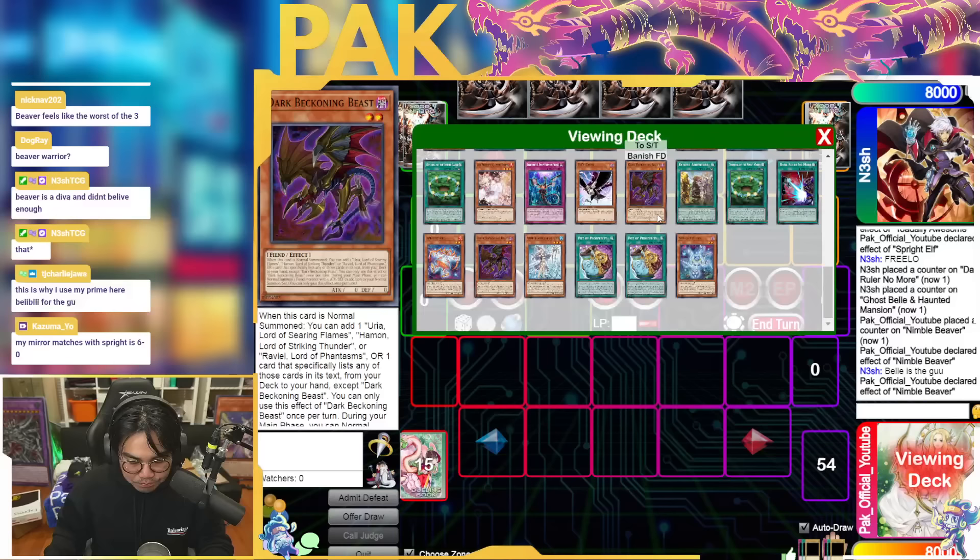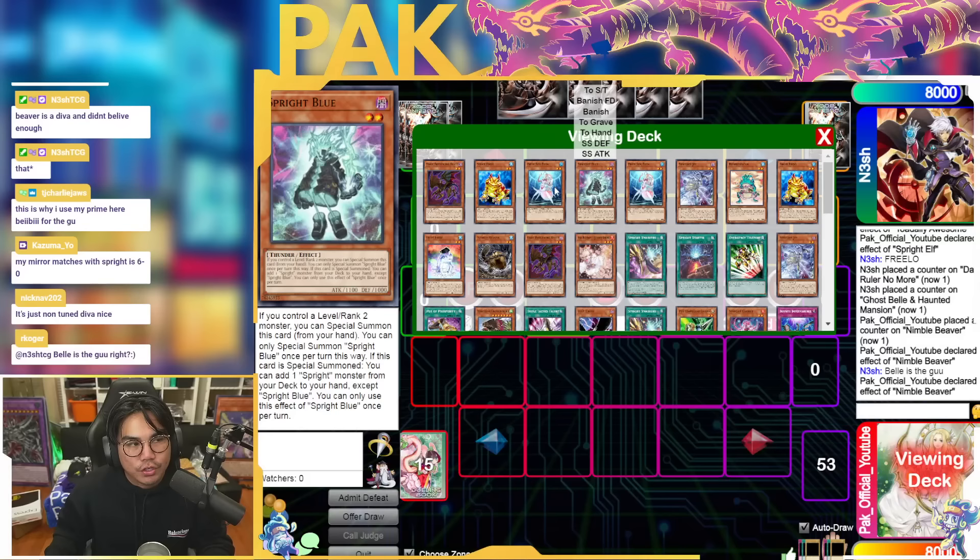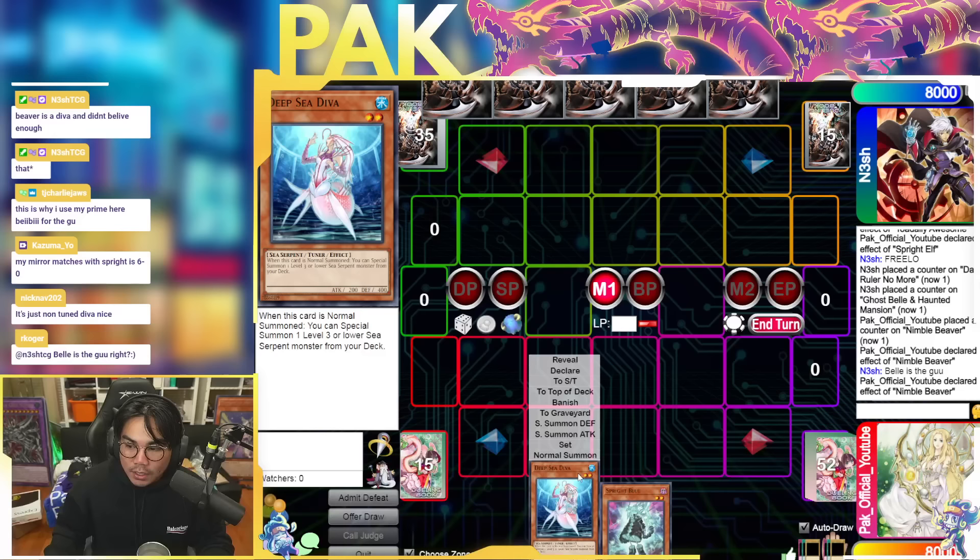Let's talk about Impermanence. Let's say you open Diva Diva Blue — probably one of the best hands you can open. Your opponent has one Impermanence, and I'm going to show you why Impermanence is so good.